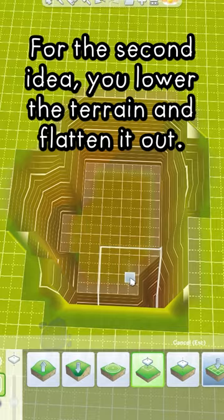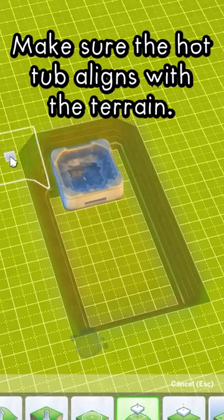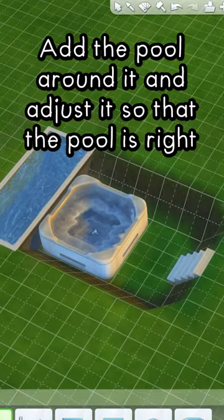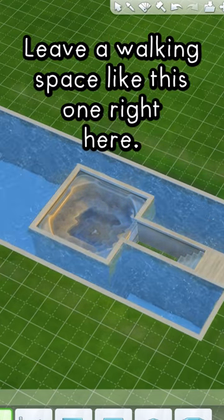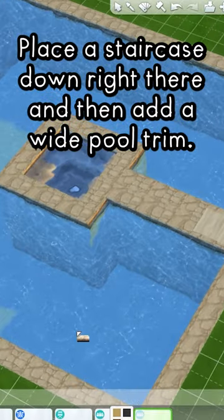For the second idea, you lower the terrain and flatten it out. Place your hot tub in the lowered area, making sure the hot tub aligns with the terrain. Add the pool around it and adjust it so that the pool is right up against the hot tub. Leave a walking space like this one right here, place a staircase down right there, and then add a wide pool trim.